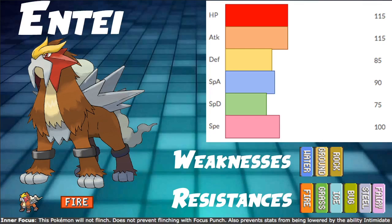Entei is kind of a budget Arcanine right now — not having Intimidate, but offering a little bit better stats all around, especially in speed. Fast Will-O-Wisp is very strong right now. And even though it's not unbelievably fast, it is on a pretty competent speed tier at base 100 speed.